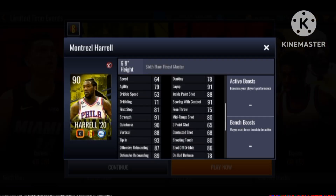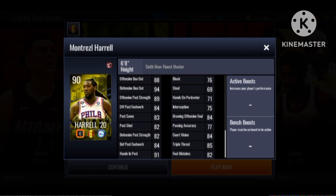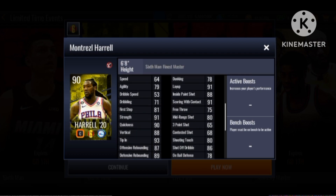So let's look at Harrell — he has 64 speed, super slow, 78 dunk, 80 range, 65 three, great rebounding stats. I'm not gonna lie, this card is kind of booty cheeks — he's not really that good. The only good thing about this card is those rebounding stats.